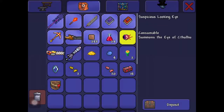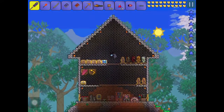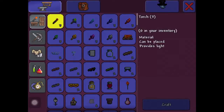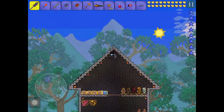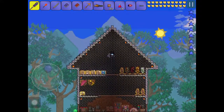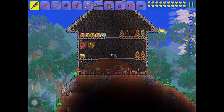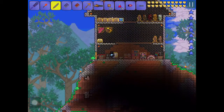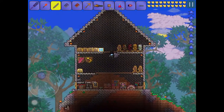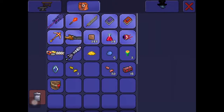He's summoned by using a Suspicious Looking Eye, or he spawns naturally if you get into the game and you've got some gold stuff. He might spawn earlier, and he will spawn — you'll see text at the bottom in green at night. It will say 'You feel an evil presence watching you,' and then about 30 seconds later it will say 'The Eye of Cthulhu has awoken.' So that's another way of how it spawns.